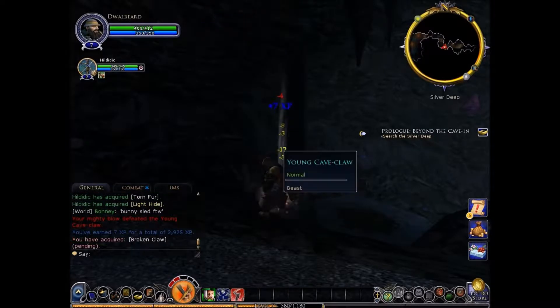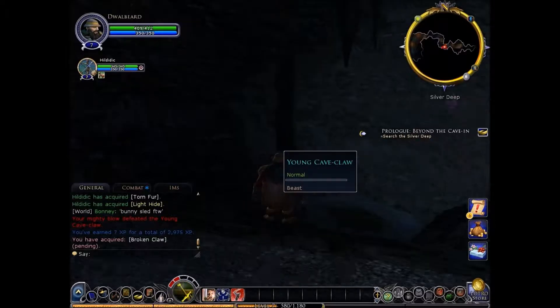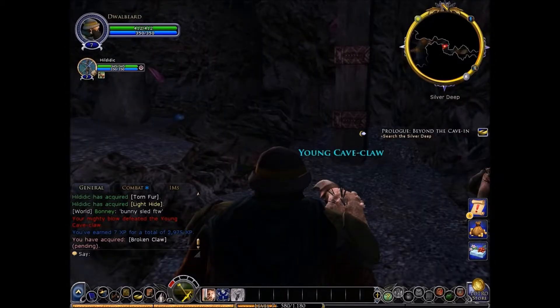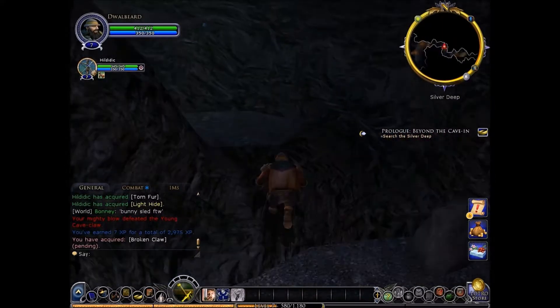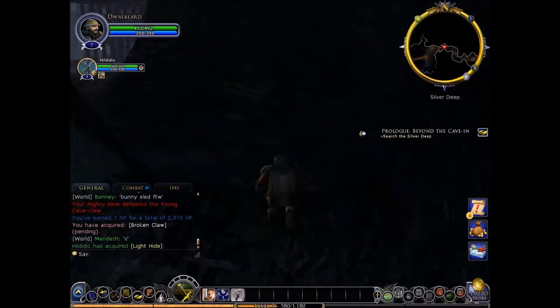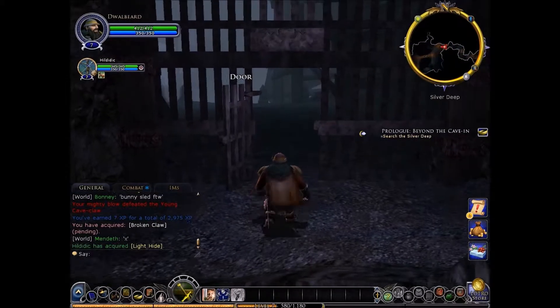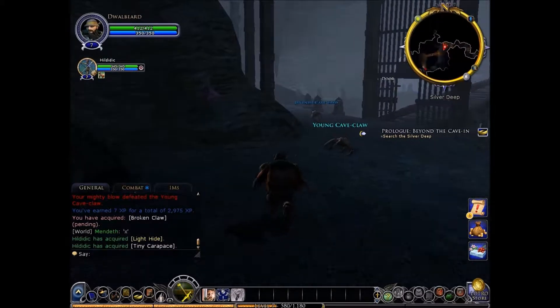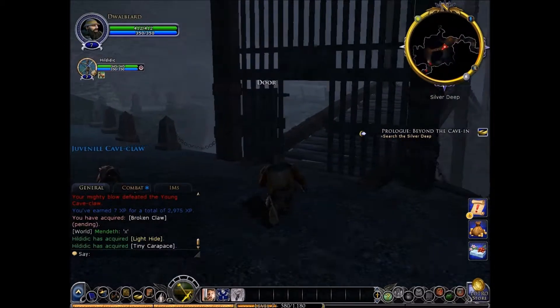But now I'm sniping him. Now this is getting ugly. Yep, he's dead. Let's see — investigating this. Look at all these cave claws, don't mind me. Let's see — bars real quick. Ooh! Here's the door. Into the Silver Deep we go. These cave claws won't be hostile, will they? No!